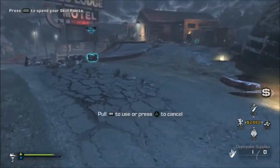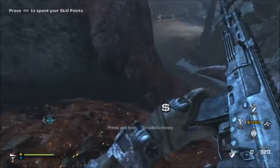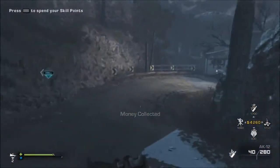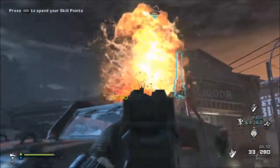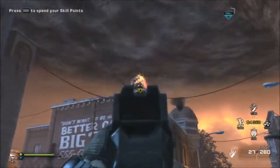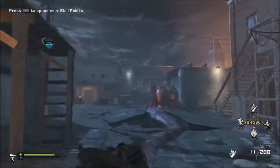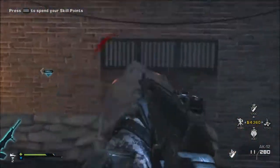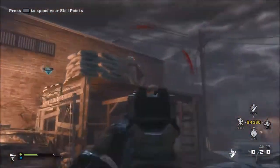Hey, what is going on guys, TimePlayed here. I'm going to show you guys where to get a light machine gun in Extinction. Right after what I believe is the fifth hive — the one where the helicopter helps you out — right after you go into the town area, you want to make a quick left, go up this ladder, and on the ledge it's right there in plain sight. It's actually not that hard to find.